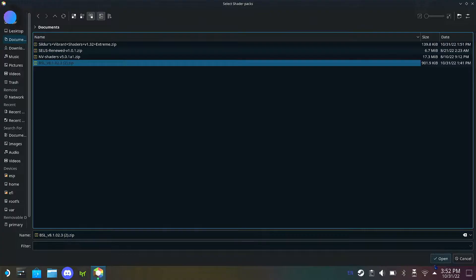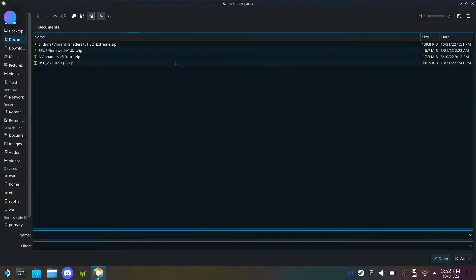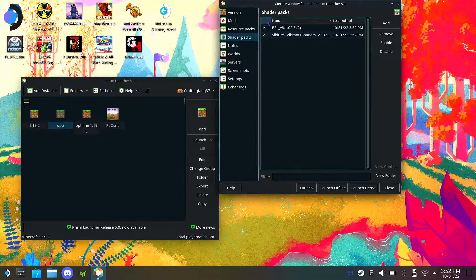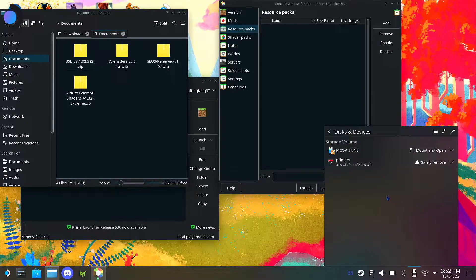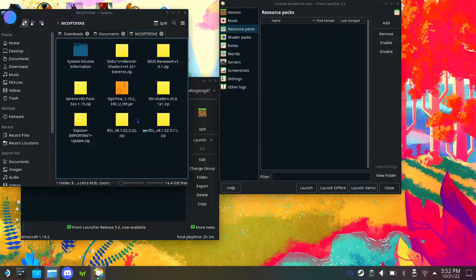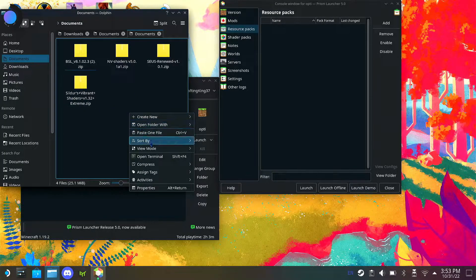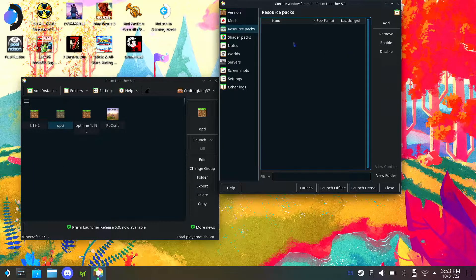I recommend getting an ad blocker installed in your browser before using that site. You want to add BLS to the shader pack, then add again - add two for now: BLS and Sildur's. I'll add links to all of those below. Then go over to Resource Packs. I downloaded a resource pack called Sereni - I'll copy it from my USB drive and paste it into Documents, then go back to Resource Packs.